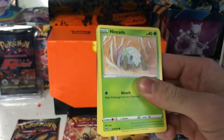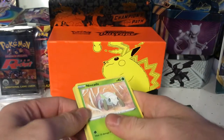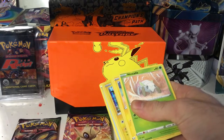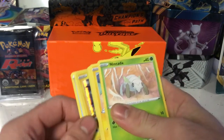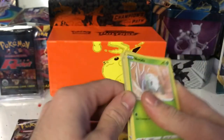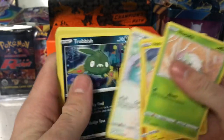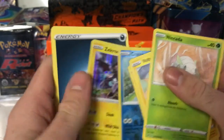I already see — no, never mind, that's the code card. But I already see a holo right there: a Zekrom holo! Okay, we've got Nincada, Voltorb, Rockruff, Whismur, Troubles, Rillaboom, Cramorant, and a Zekrom holo.